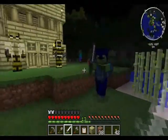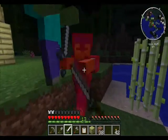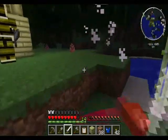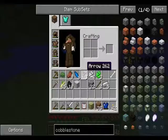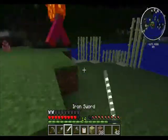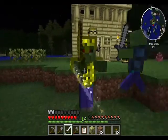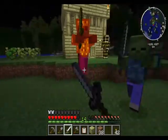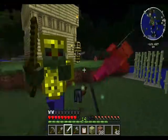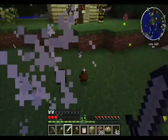I got a chest piece — Lapis Lazuli armor. There's also an angry zombie — another Thaumcraft thing. Angry zombies drop zombie rings, which you can use for things like rain in a jar and a thinking tank.